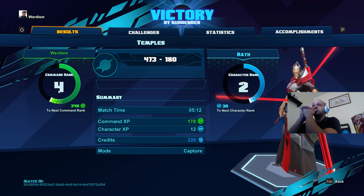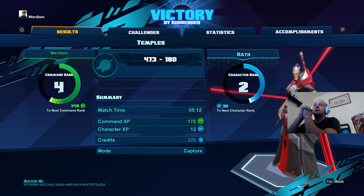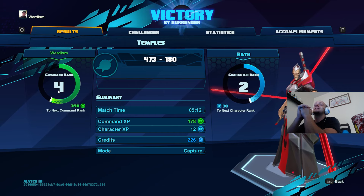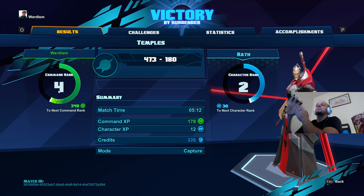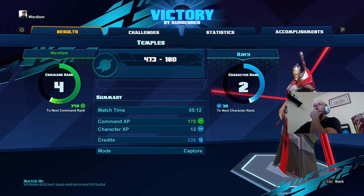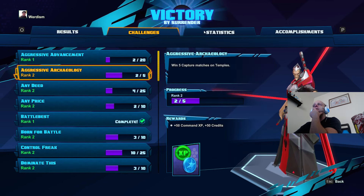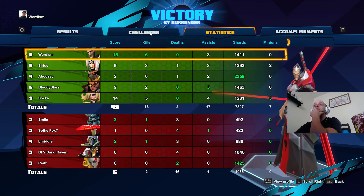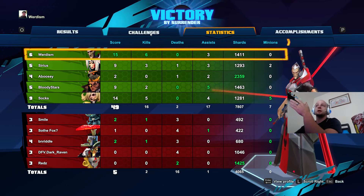I probably have six or seven hours in the game and I'm barely past rank four, so it's going to take a long time — not complaining though. Each character has their own rank too; I'm not sure what that entails, maybe new skin unlocks. The game is 60 bucks normally, but if you go to CD Keys I got it for 30 bucks — I don't know if it went up since then.